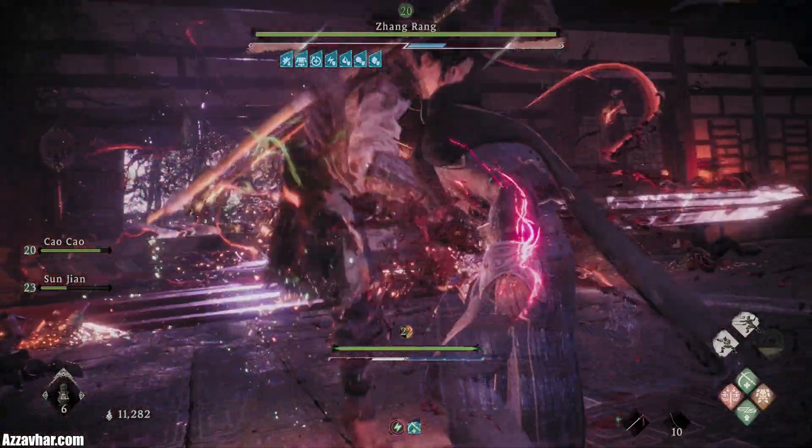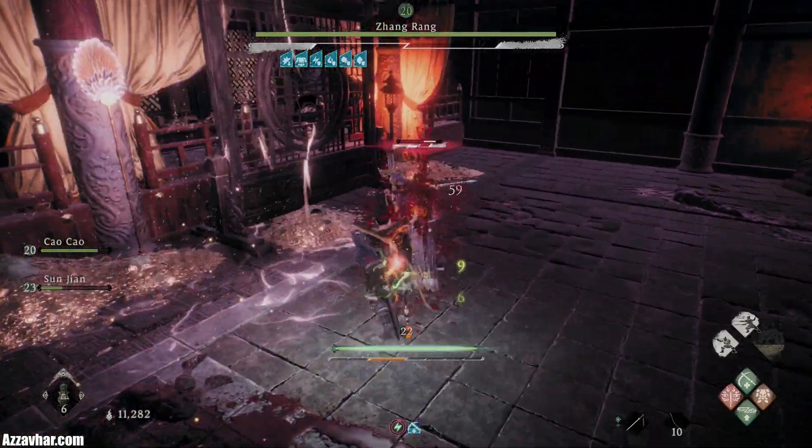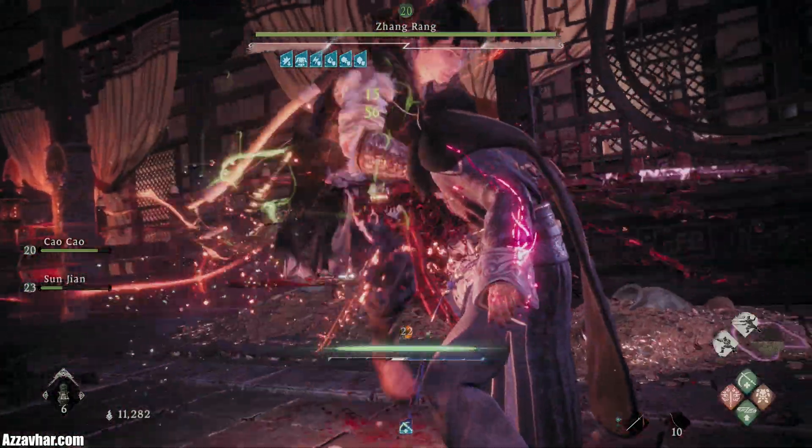So focus on the random adds by themselves. Use the special and the Fatal Strike. Once again special and Fatal Strike — rinse and repeat.